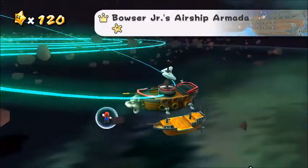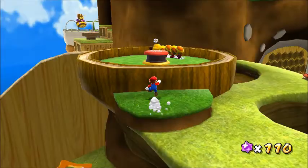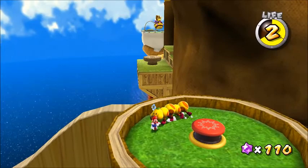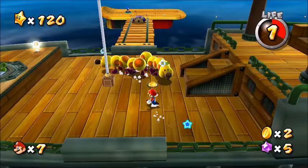Wiggler is found in Honey Hive, Beach Bowl, Bowser Jr.'s Armada, Gusty Garden, and Gold Leaf Galaxy. Wiggler is pretty chill walking around, but flip him over or jump on his head and he'll start to get red with fast rage. Ground pounds can only be used on this fast caterpillar.